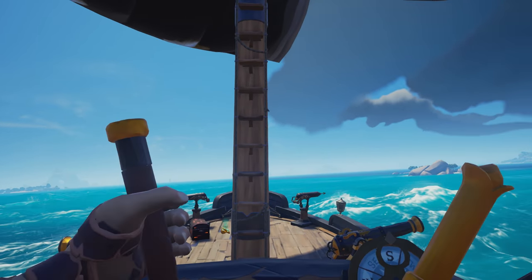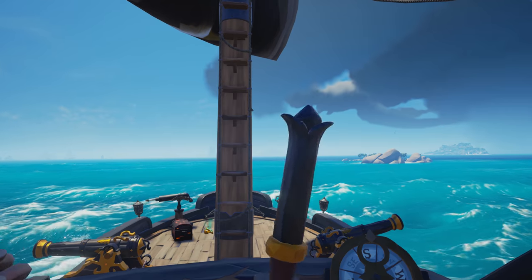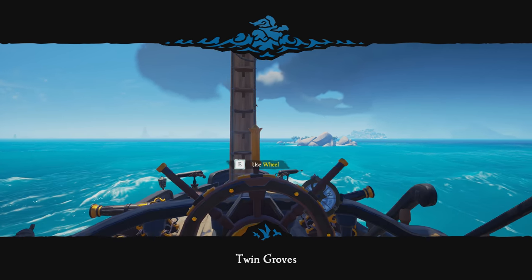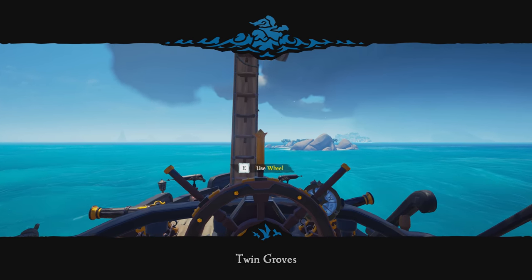If you have Rum Runner Isle as your island, you're just going to want to look for a tree which has a lantern hanging down from it. It should be pretty easy to spot since the island is relatively small. Just dig below that and you will get your chest with the spyglass in.